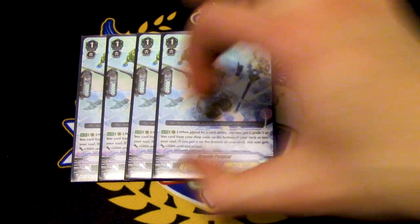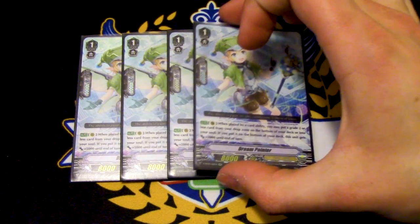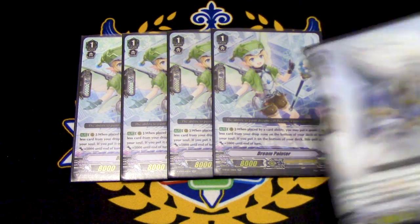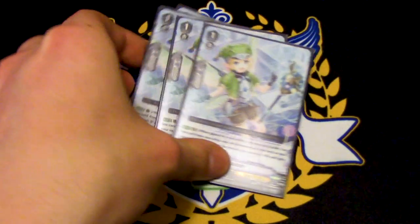Four copies of Dream Painter. Its skill is when it's placed by a card ability, you may put a grade two or less card from your drop zone into the bottom of your deck or into the soul. If you put it on the bottom of the deck, this unit gains 5k. Usually you'd want to put it into the soul, but sometimes you'd want to put a Pongol back at the bottom and use Akane to call it back out in case you ran out of Pongols in the deck — or put a trigger at the bottom to shuffle it back in for more triggers.